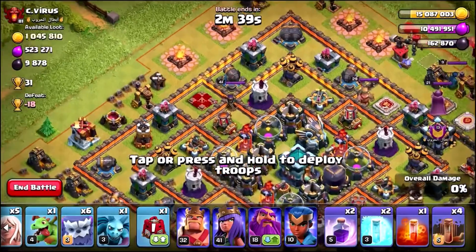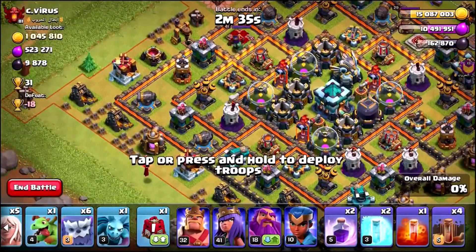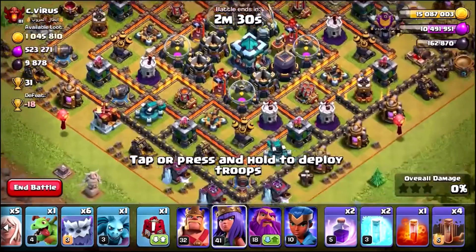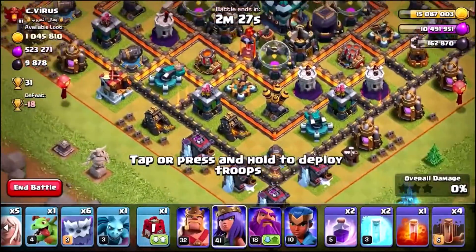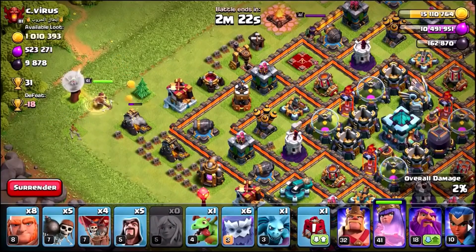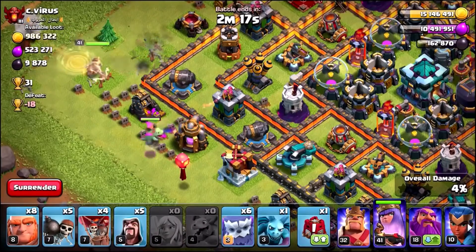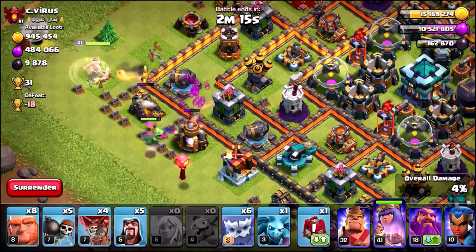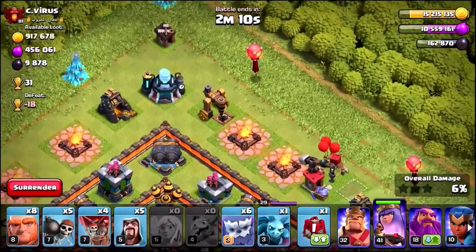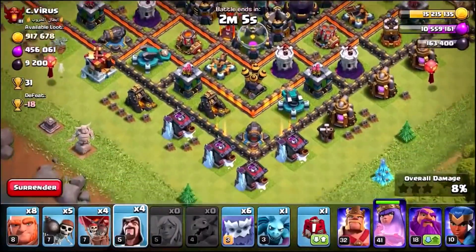Now if you take a look at the top left hand side, we've got 9,878 Dark Elixir, and if we can get all of that money we will be doing a triple — that is right — a triple hero upgrade here in this episode. So pray for me guys, fingers crossed we're going to be able to do it. Drop a like on the video to wish me good luck. If we can get all this Dark Elixir, I think we're going to have enough to do a triple hero upgrade including the rune of Dark Elixir I've got inside of my magic item.